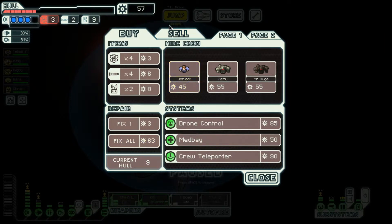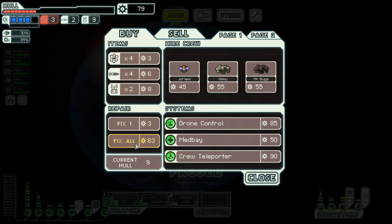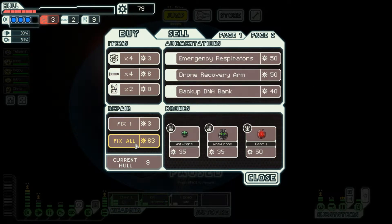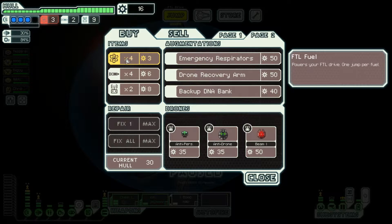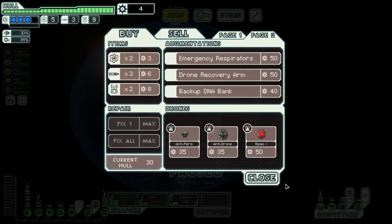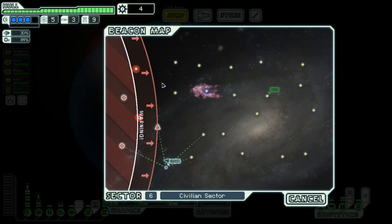Zoltan, the stun bomb — we don't need the stun bomb. No, yeah. Two missiles — yeah, two and the missiles. We could do three if we really want, but we actually should because that's a long way.